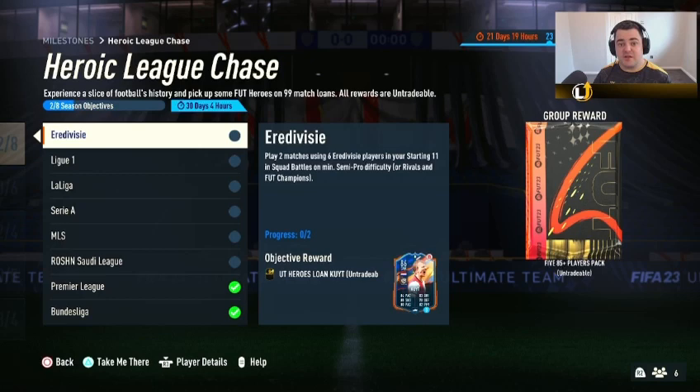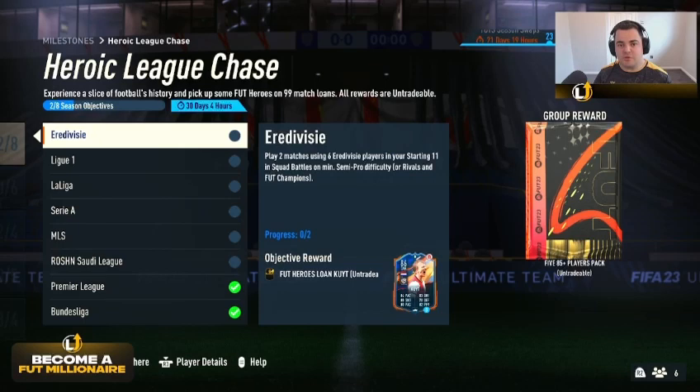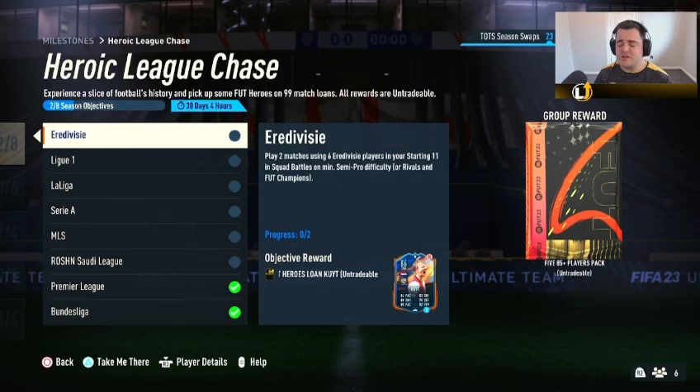To complete Heroic League Chase, there are eight leagues that need to be done. One will already be checked off, which will be the Bundesliga. You'll also be able to look at what you use for Fut Champs and Div Rivals. If you use a team that has more than six players from one league, leave that one to last because you can actually do that in Fut Champs and Div Rivals. I'd also leave La Liga until the end because there will be an objective coming out on Friday that you can twin up with this. That will leave you with two more games after you've done Sting Like a Bee, doing each league two games at a time, leaving you with two games at the end.